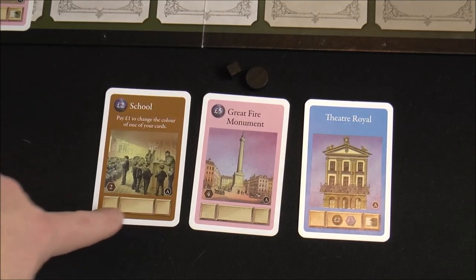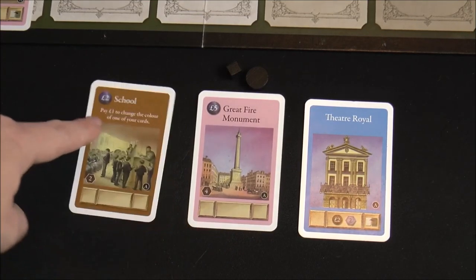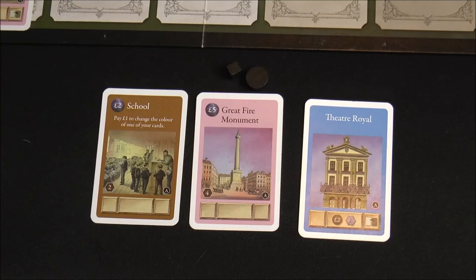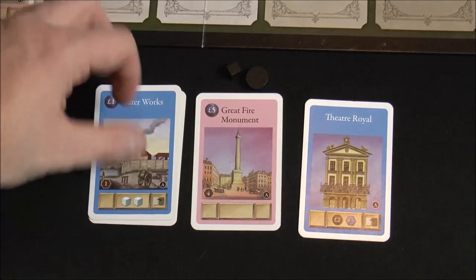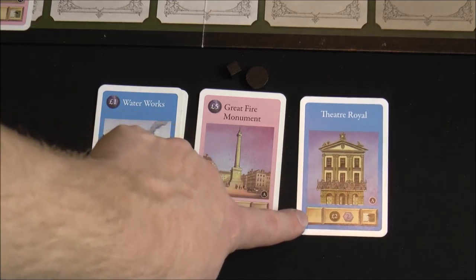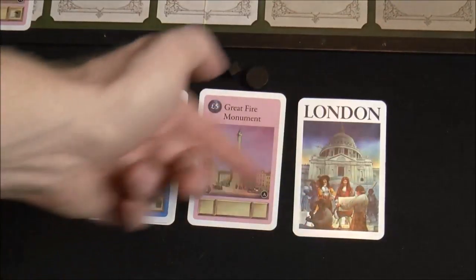Some cards do nothing when activated — see these blank little tomes. Others have always-on abilities, like changing card color, plus victory points printed on them. Those points are still available even when covered up — if you play a waterworks on top, you still get those points at the end by digging through and counting. But this one does something: you don't pay anything, you get two bucks income and two victory points from the chits, and then flip it over. It's a one-time use.